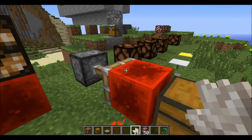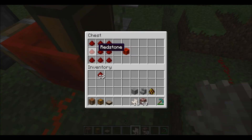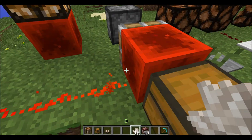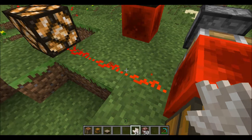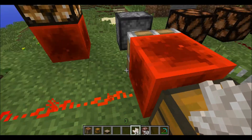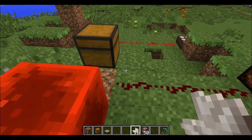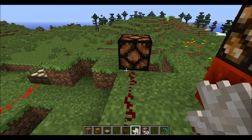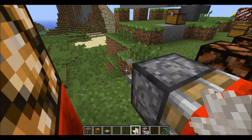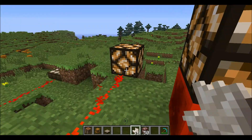The next item is a redstone block. A redstone block can be crafted by filling your crafting bench entirely with redstone. The redstone block provides power to any connected items. If you take the block away, it unpowers the connected block; put it back, and it powers it again.